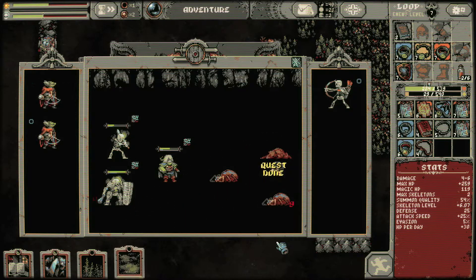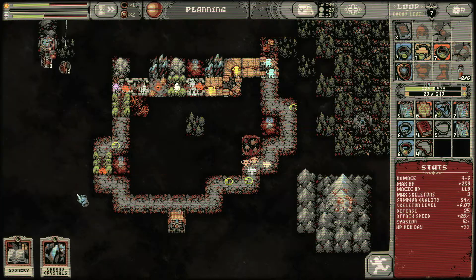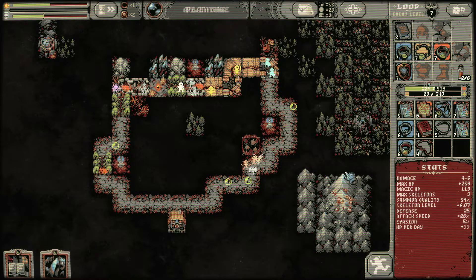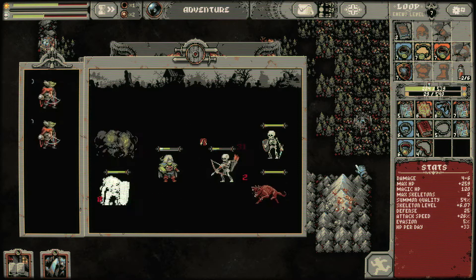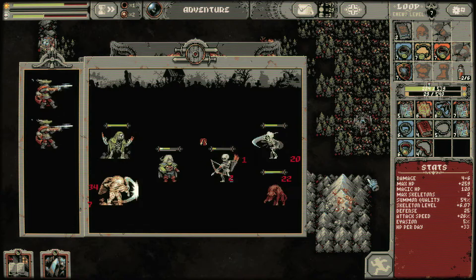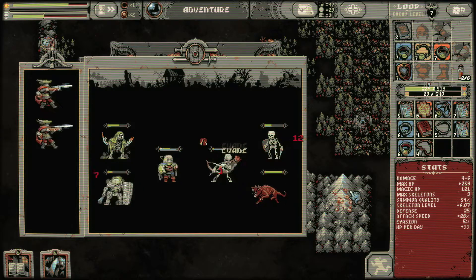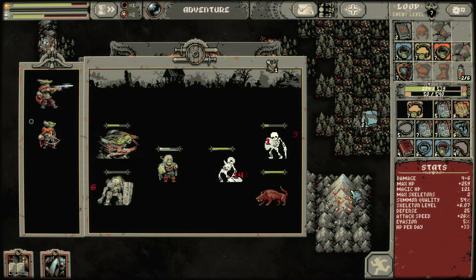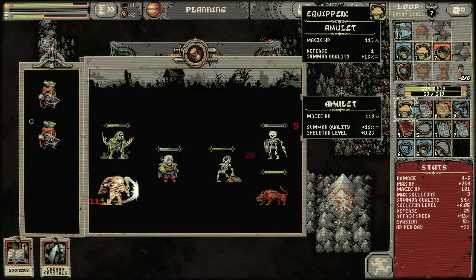It really is a good perk for me right now, but I wish it happened earlier. It doesn't say what my energy armor is. We're holding steady. Switch to planning — we have some new things. Summon quality 18, 0.23 skeleton level instead of defense. Let's go with that — skeleton level is really important.